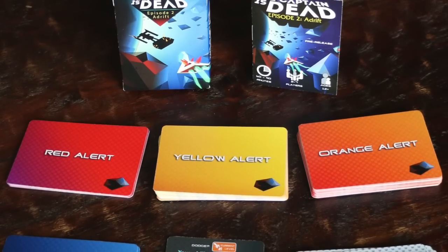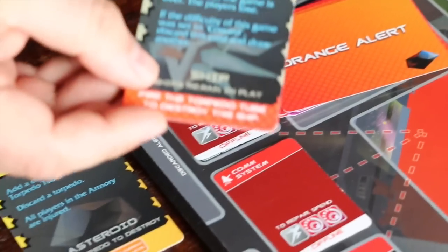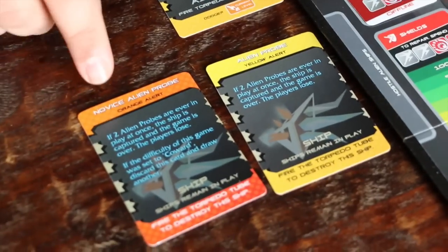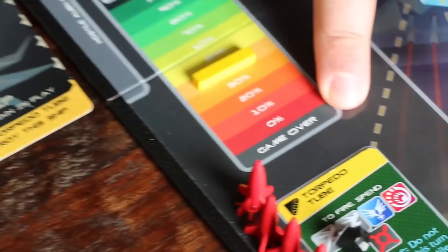The main feature of Adrift is an all-new mission. That means an all-new alert deck. In this deck, you're no longer battling an alien ship. Instead, they're sending probes into the asteroid field to try and find you. If two or more probes attach to the ship, game over.